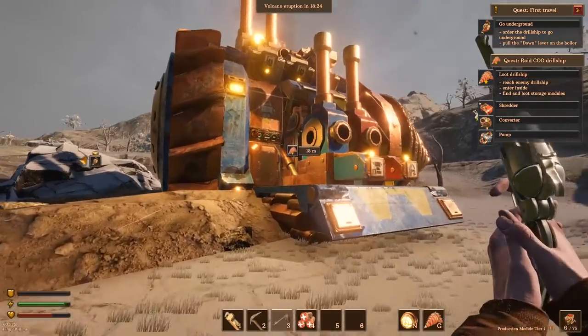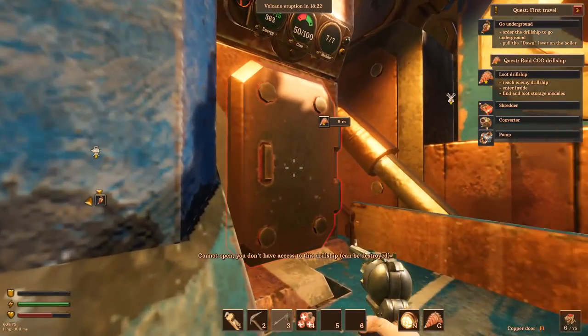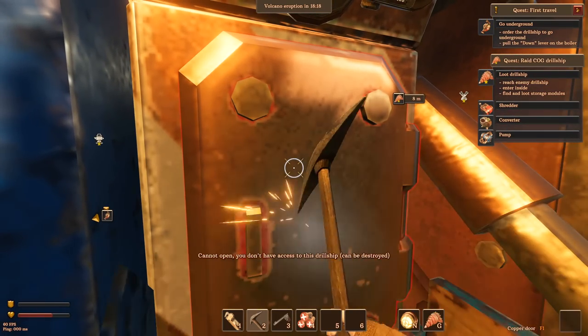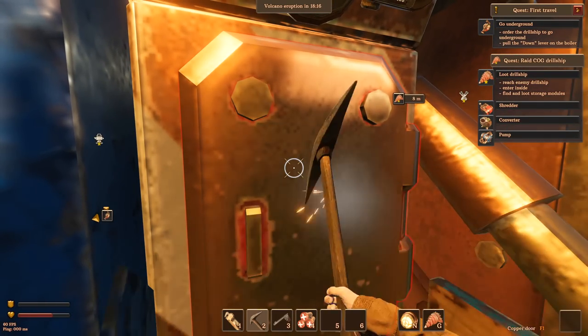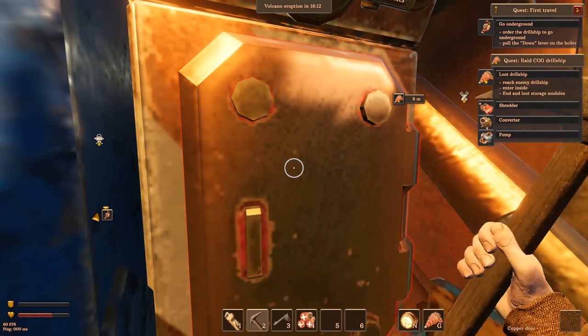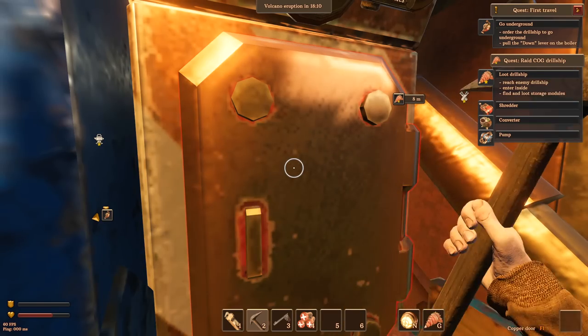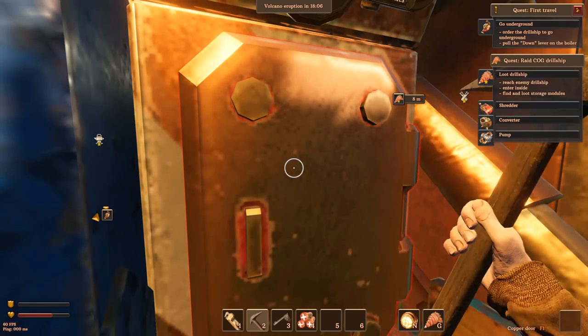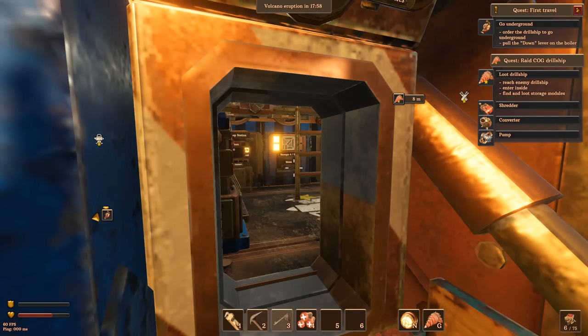They came out from over here, so I guess the door is right here. Yeah, there it is. We can destroy this — I think I need to smack it or take it apart. It's at 74%, let's keep wailing on it. Hopefully more of them don't come out to defend this thing. The door's down and we're inside.